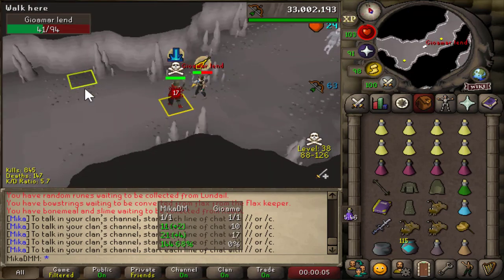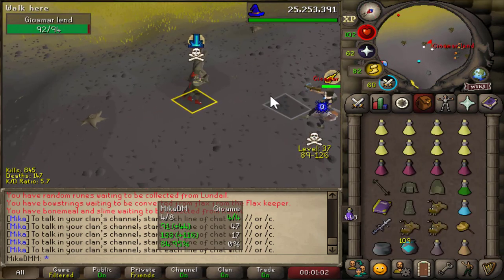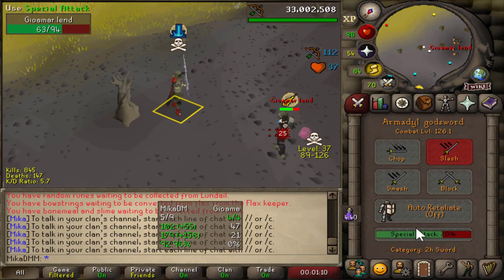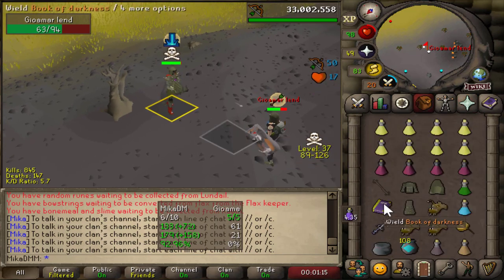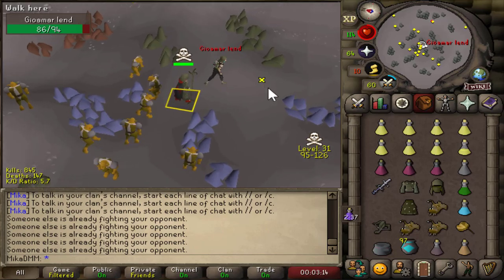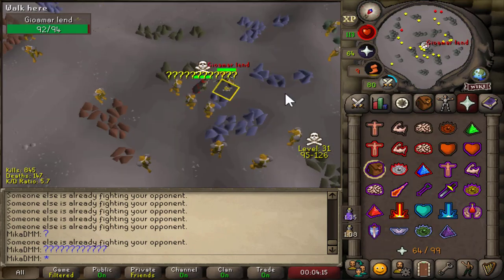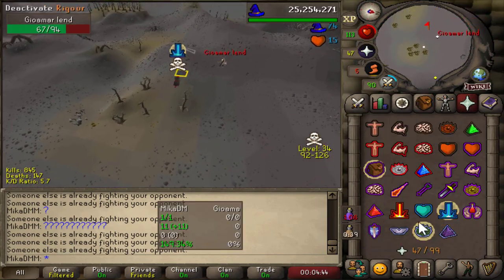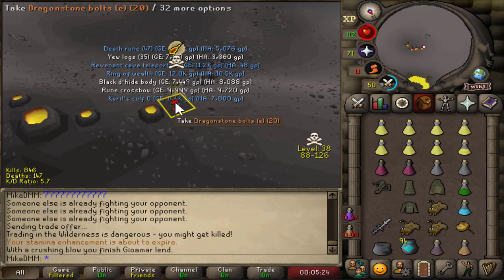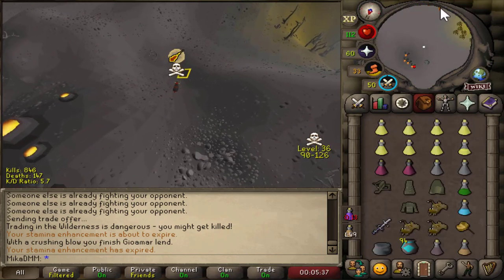Nice catch, though it took quite a while to find this world. Oh my god he's low — dead. Wait, no — I need to see a hit and then go for it immediately. Two zeroes — unlucky, two chances gone. Does he not have a teleport? What is he doing? I don't think he has a teleport — this has to be a bot or something. I actually caught him — he's dead. He just didn't have teleports out. The loot was 400k — all of that for 400k, but we'll take it.